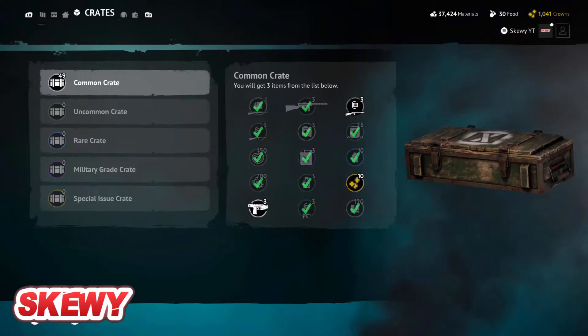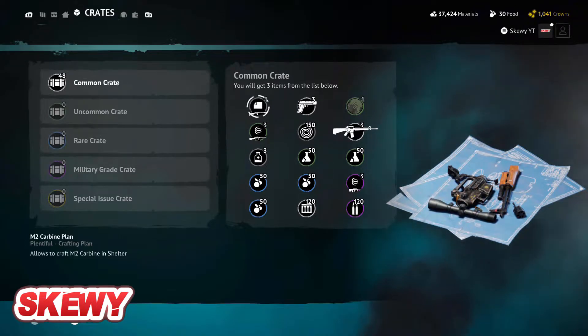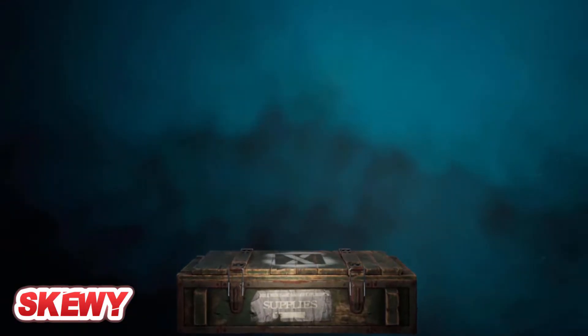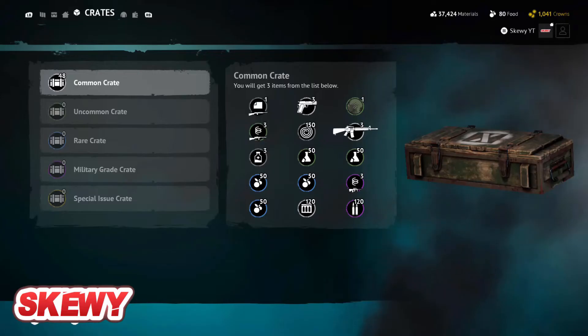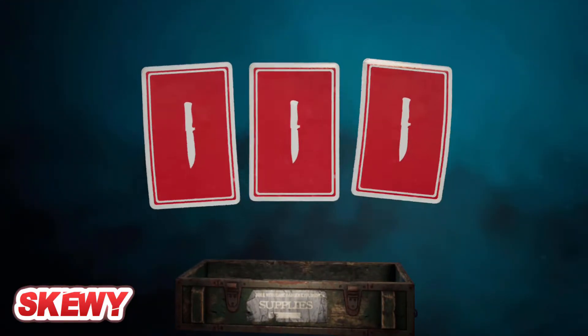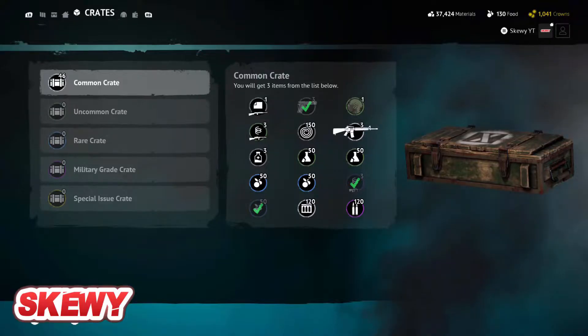Rack common part, carbines, crowns. M2 carbine plan - I don't have that. Like honestly, it's shit. Got to be the worst gun in the game. Crafting parts, pistol parts, food. Makarov, food again - mocking the food.